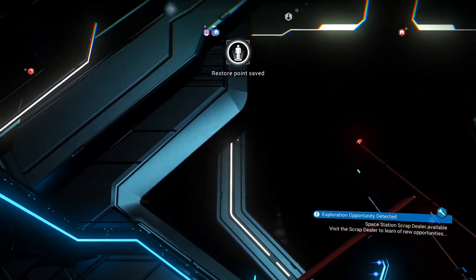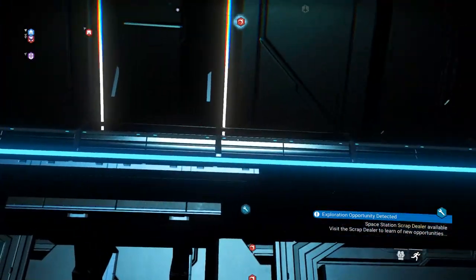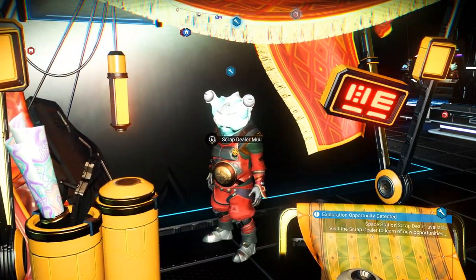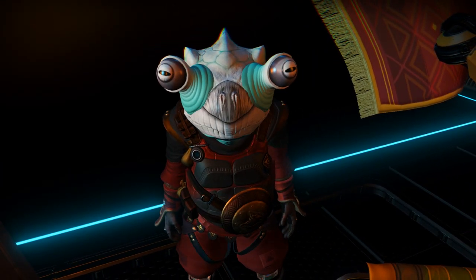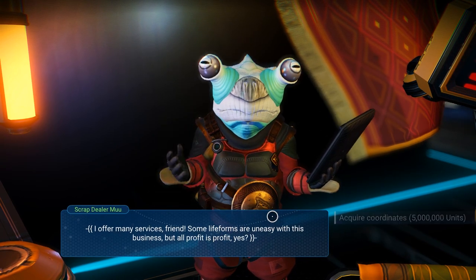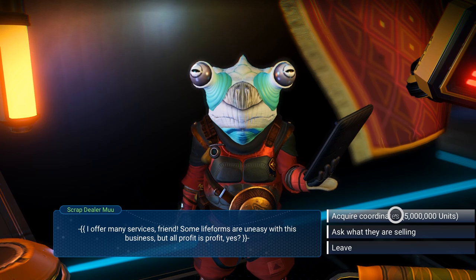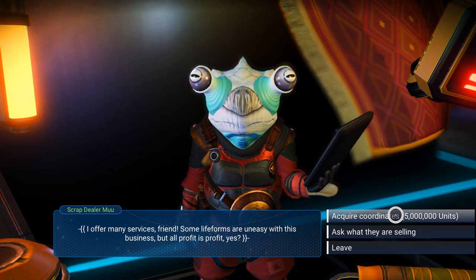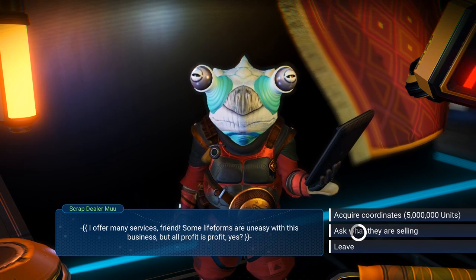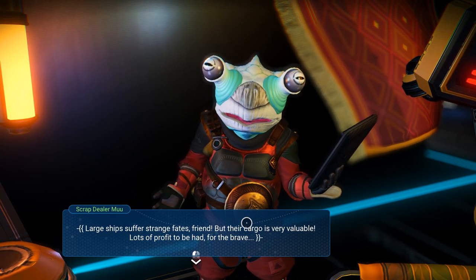Our mission actually changed — priorities have switched. Let's go see this dude, scrap dealer. Coming through! It's the scrap dealer — Moo. Are you related to any cows I might know? Let's say hi to scrap dealer Moo. 'I offer my services, friend. Some life forms are uneasy with this business, but all profit is profit.' Yes it is. 'Acquire coordinates' — so that must be the coordinates to a derelict freighter floating around out in space right now without any crew, but we can go salvage some goodies from that and sell them.